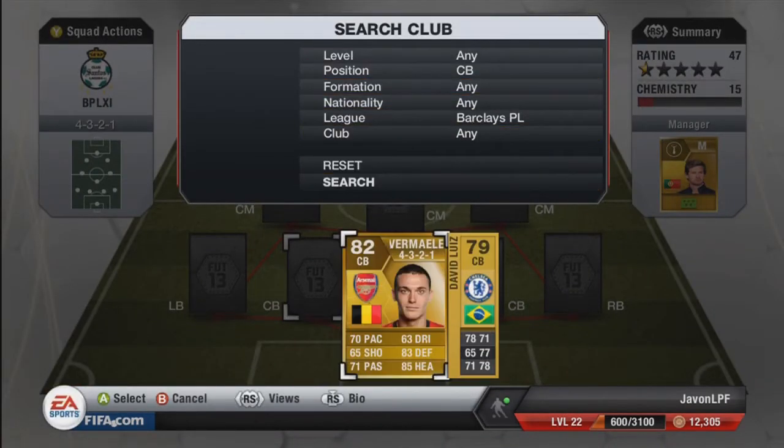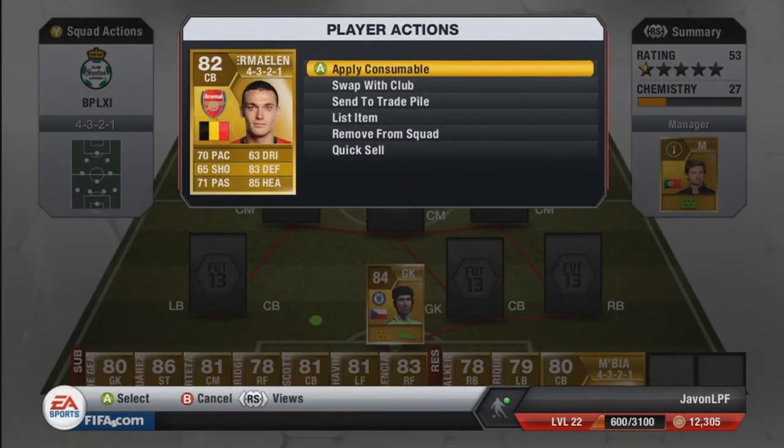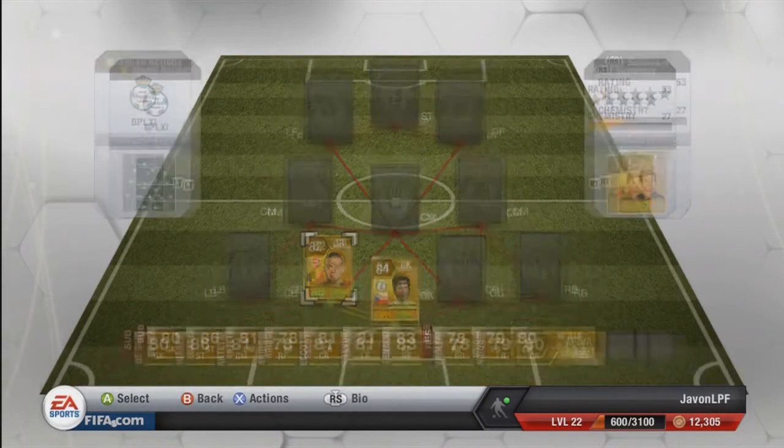Next we have Marlin, the tank. Although he missed a penalty against Bradford, which I was disappointed with, he's still a beast — 70 pace, 83 defending, 85 heading, which is amazing. He tackles everyone and does his job, and he costs 4,900.